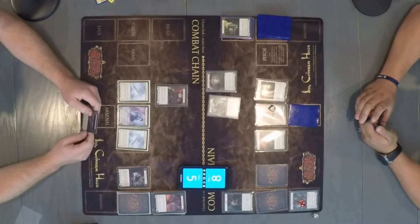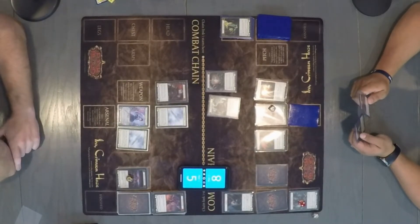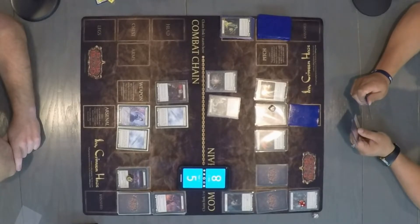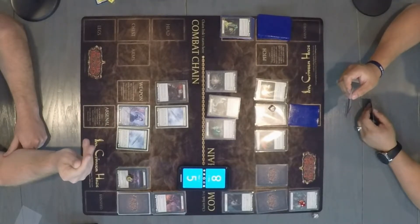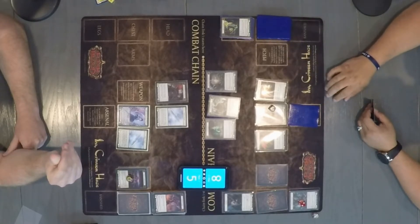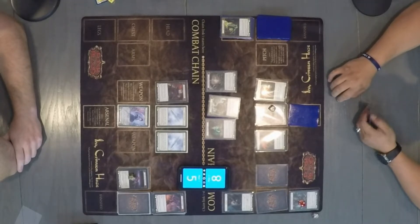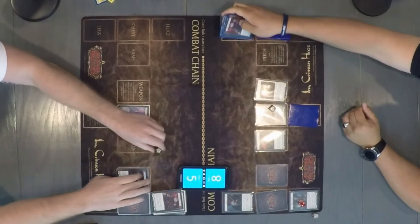Block six. With my extra action point I will discard there and have two floating, and swing with the Zephyr Needle. Pass — got a reaction? Nope. One card in hand — go down and swing with the Zephyr Needle again. I'll block it as well — destroyed. All right, I will pass.